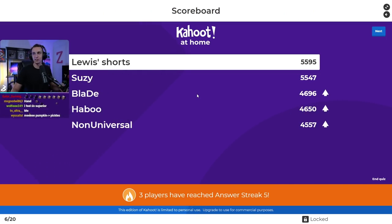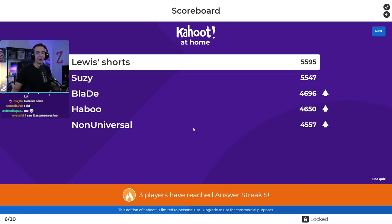Louis's Shorts is unshaken. Susie is in second. Ladies and gentlemen, the reign of the casuals is over because Blade and Haboo have both cracked into the top five. Non-Universal also in there — good job.